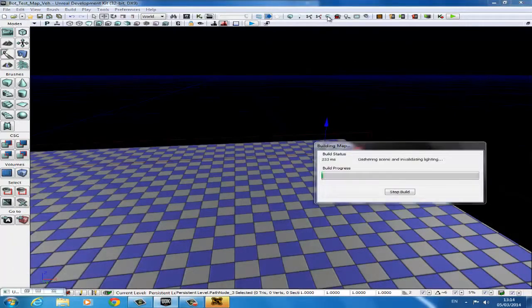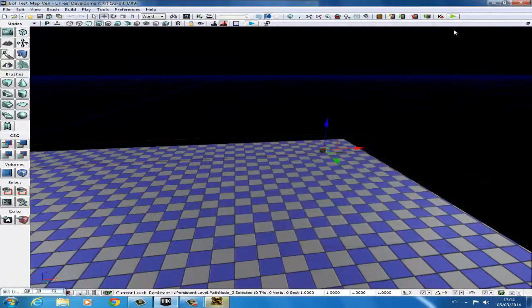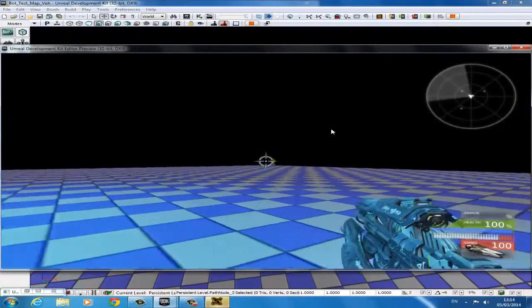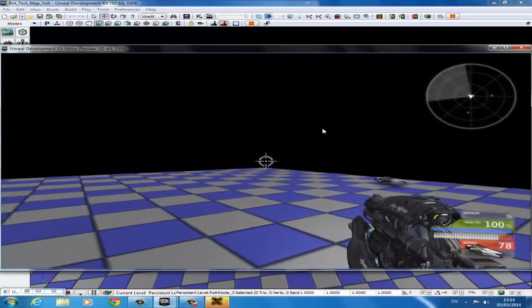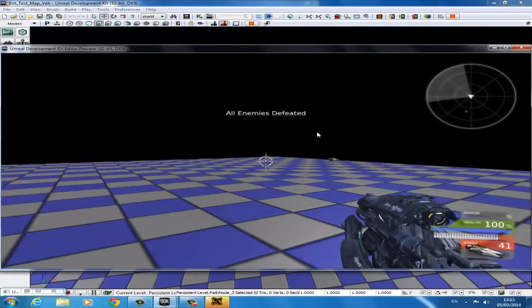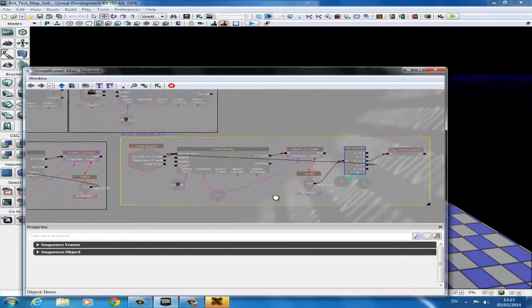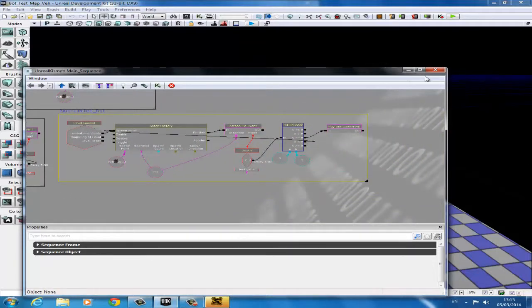Now we're going to minimize Kismet, build all — it shouldn't take too long as I've done two previous builds. You can just ignore these errors as they aren't important at the moment, and we can just hit Play Game. We'll go into our blue area — there's our bot. We'll fire at him, kill him once, kill him once more, and we should get the announcement that he won't respawn. There it is: 'All enemies defeated.' He had his original spawn and his second spawn. And that's it guys — that's everything you need to know to create four different types of bots within UDK. Thanks for watching and please check out more videos on the Online Design Teacher YouTube channel.